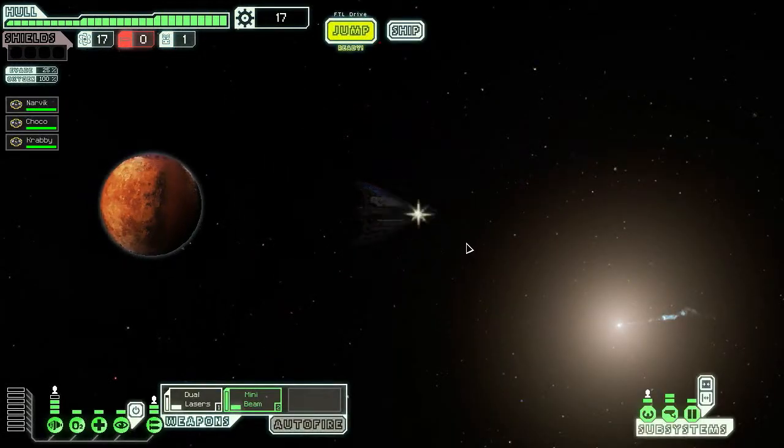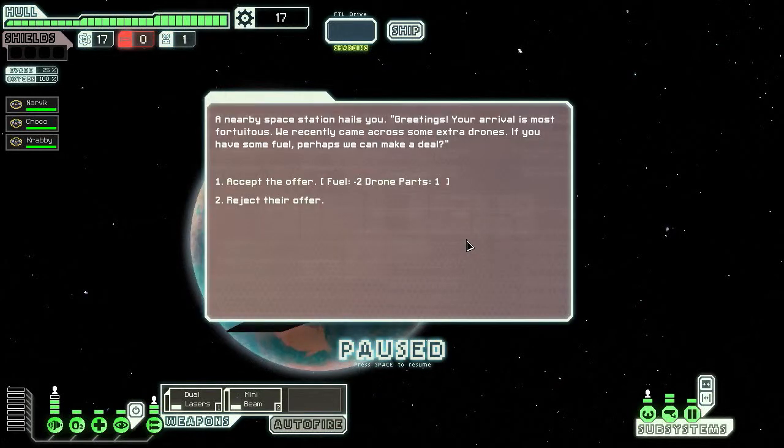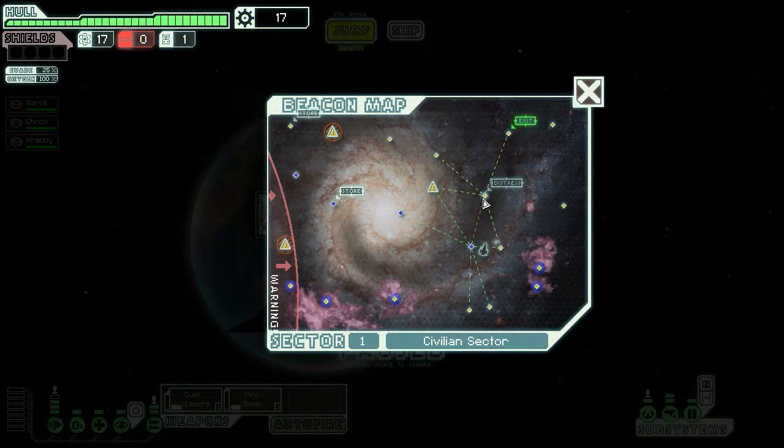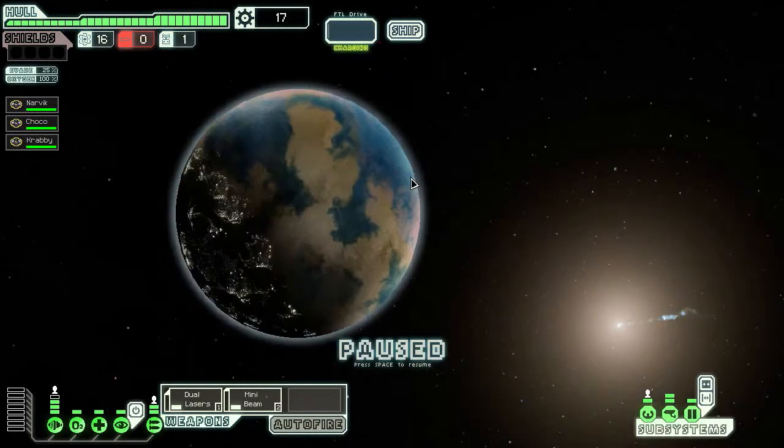Let's take this way around — it's the beginning, so we can take it a little slow. A nearby space station hails you, offering a deal involving drones in exchange for fuel. No, I don't need drones. Oh, distress! We'll take this beacon first, then check out the distress call.